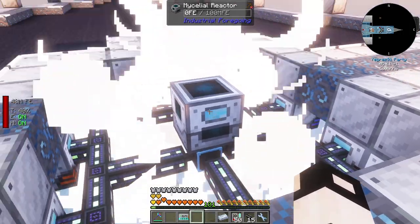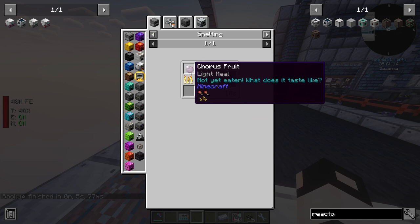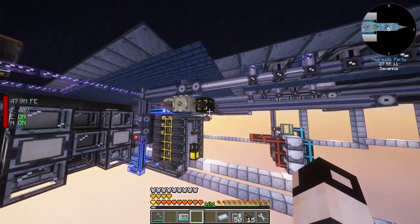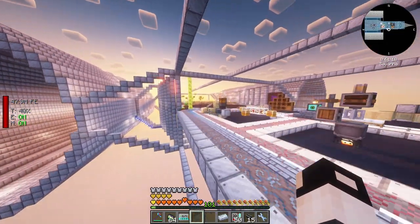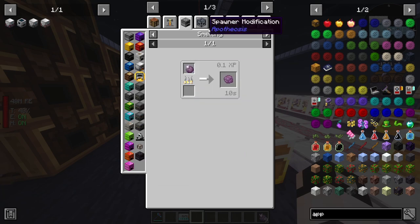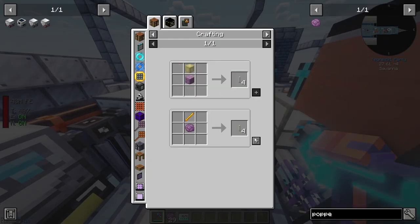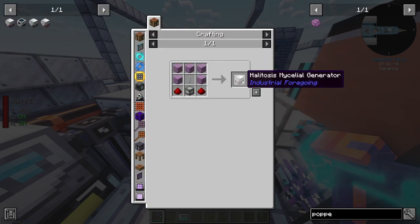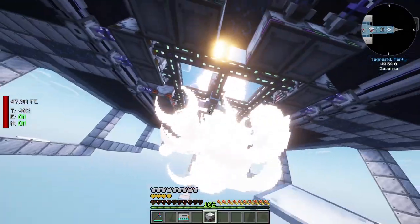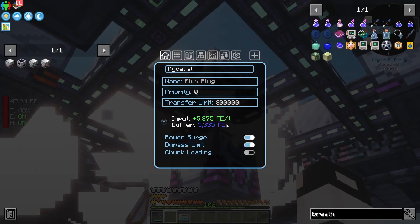The mycelial reactor isn't working yet - it seems we need the halitosis mycelial generator too. We can get chorus fruit from generalized ender prediction. We don't have any apples, so after some tedious work we get nine apples, smelt them into popped chorus fruit. Then we need one of those plus some poor pork chops. The halitosis mycelial generator needs dragon's breath - we have some! That's 5000 FE added.